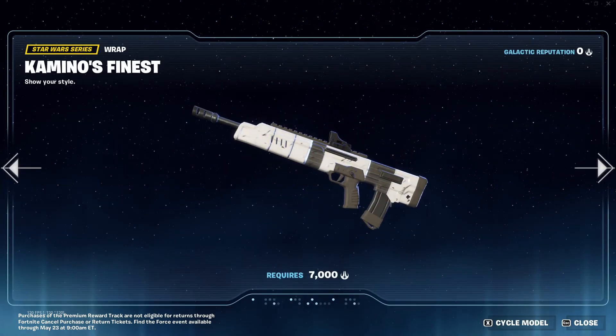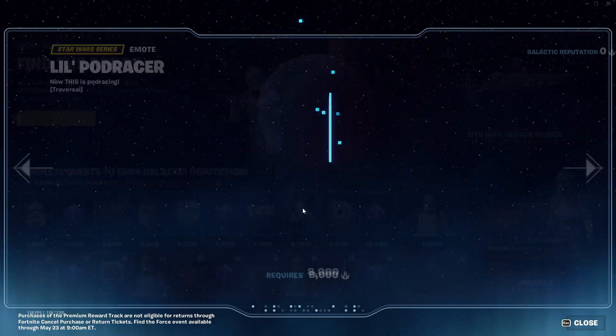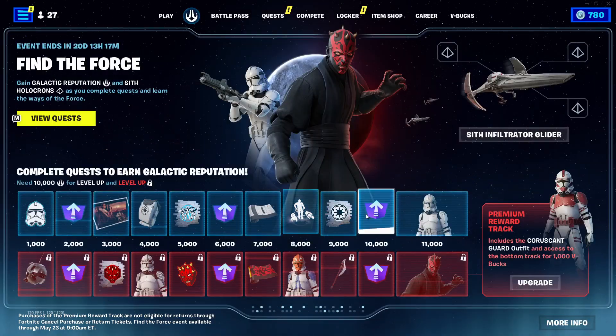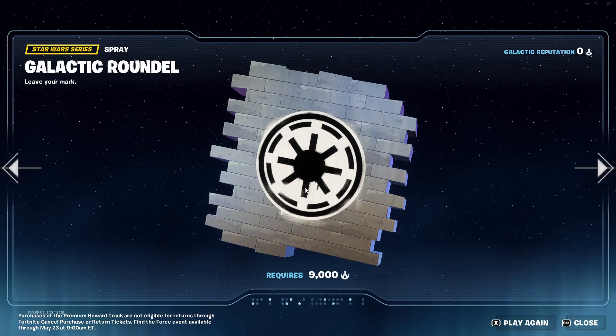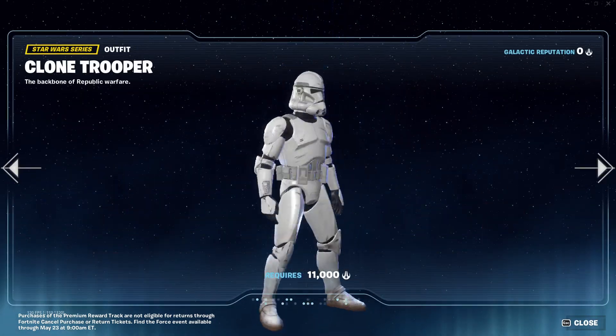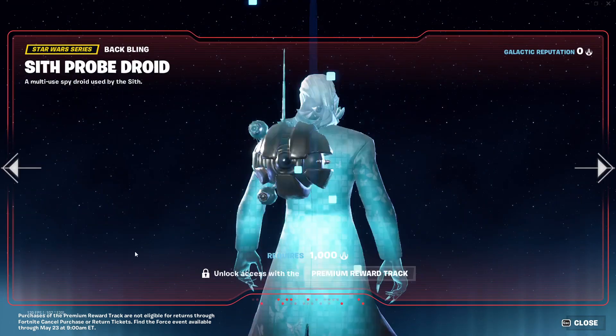We get a little wrap, nice. We got a little emote — oh, that emote's fire bro. And we got another spray. We got a lot of ground covered, and then we got more XP. And then of course we get the skin: clone trooper.